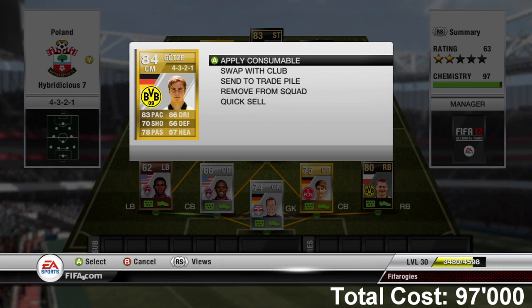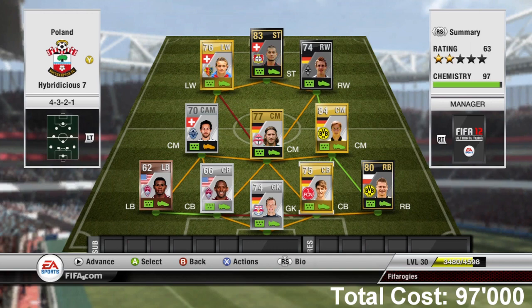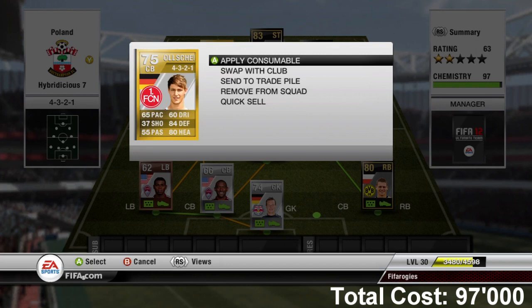As you guys can see, the Swiss center attacking mid is only on seven chemistry because I did not convert him. He's not really that great — I didn't feel he was worth converting. But if you were to convert him to a center mid, everyone would be on nine chemistry.